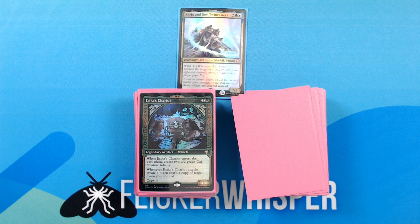Esika's Chariot — 4 green for a 4/4 Legendary Artifact — Vehicle. When Esika's Chariot enters the battlefield, create two 2/2 green cat creature tokens. Whenever Esika's Chariot attacks, create a token that's a copy of target chariot-created token you control. Crew 4. Great vehicle here that both creates tokens and copies them.